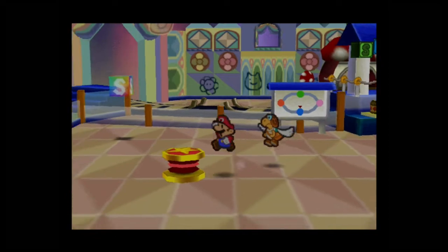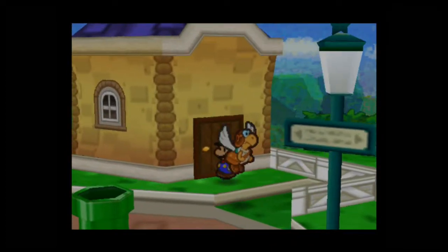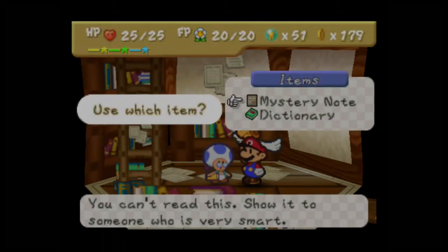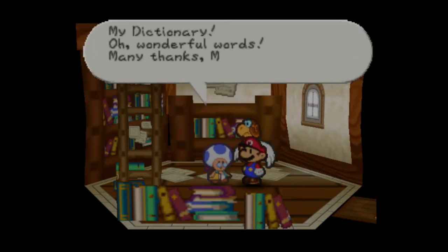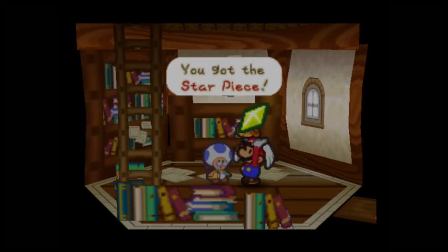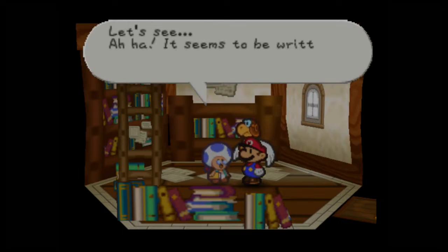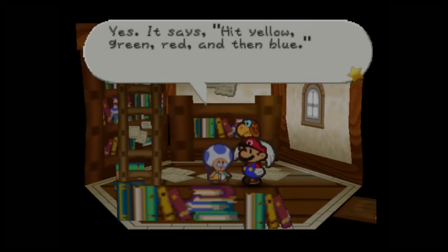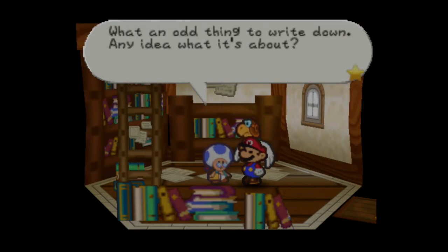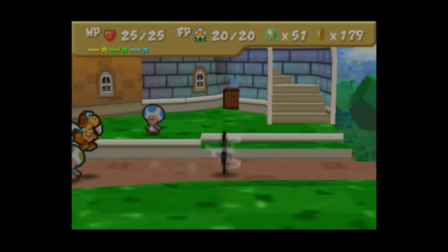We're almost done returning the stolen items — I believe the dictionary is going to be the last of it. We show the scholar the mystery note, but he wants his dictionary first. He's thrilled to get it back and gives us a star piece. He then translates the mystery note, written in the language of the Shy Guys: hit yellow, green, red, and then blue. What an odd thing to write down.